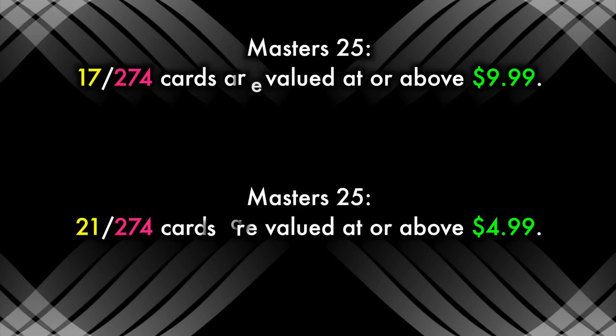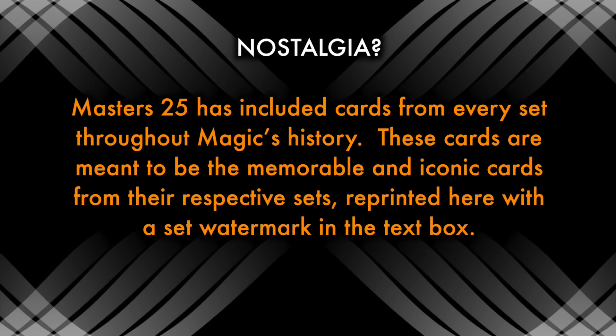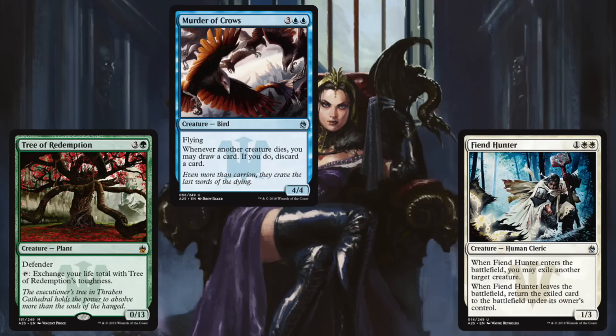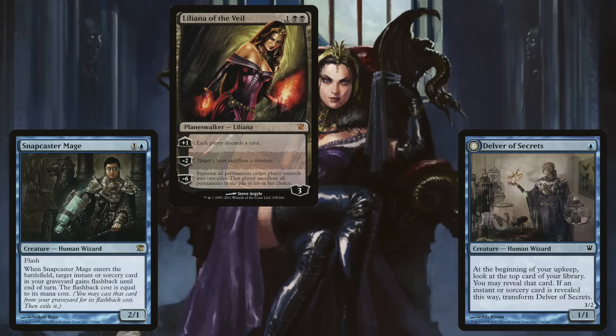But what about the theme of nostalgia? Masters 25 has included cards from every set throughout Magic's history. These cards are meant to be the memorable and iconic cards from their respective sets, reprinted here with a set watermark in the text box. But something has gone wrong in terms of cards selected. While many are indeed great blasts from the past, others are quizzical inclusions. When people think of Innistrad, considered to be one of the greatest sets in Magic's history, they do not think of Fiend Hunter, Murder of Crows, or Tree of Redemption. Cards like Snapcaster Mage, Liliana of the Veil, and Delver of Secrets are what they think back to. And yes, the inclusion of Tree of Redemption as representative of Innistrad has been brought up ad nauseum already.